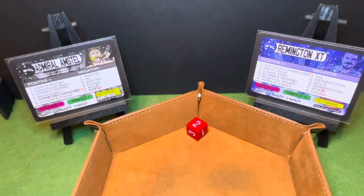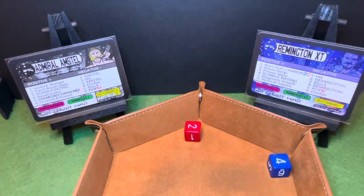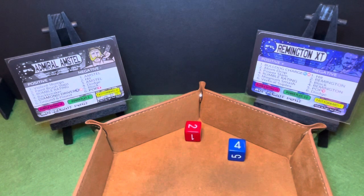The match starts with paintbrush slaps — and that is a pop. Remington XT needs to avoid a four and gets a four. He then needs to get a three or five and gets another four. That is embarrassing for Remington XT. Admiral Amstel wins with paintbrush slaps — the first move of the match. I wonder if there was something nefarious with that fast forward. I'm sure some shenanigans were going on, and something will come to fruition in the next card.